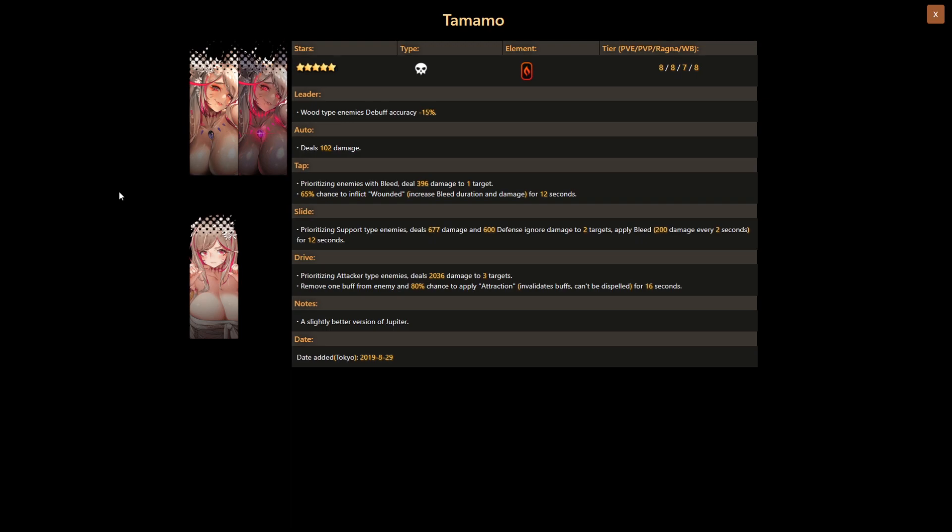Her slide skill applies bleed 200 damage every two seconds and prioritizes support type units with the 677 damage and 600 ignore defense damage. Her slide skill is great for taking out support units that can be tedious to deal with in modes like Devil Rumble.